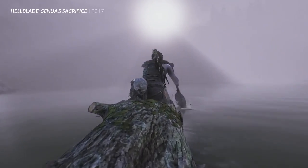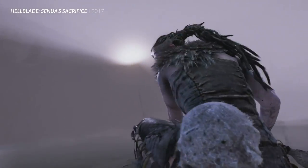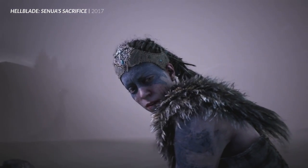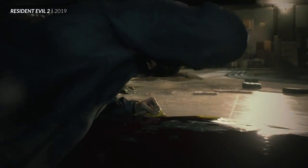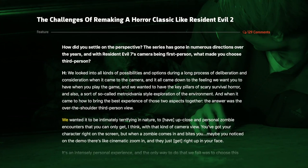The most recent trend has been about pulling the camera in tight behind the character's back to create a sense of intimacy. This year's remake of Resident Evil 2 ditched that fixed perspective entirely and put the camera directly behind Leon's head, with the game's producer saying, 'We wanted it to be intimately terrifying in nature, to have up close and personal zombie encounters that you can only get, I think, with that kind of camera view.'